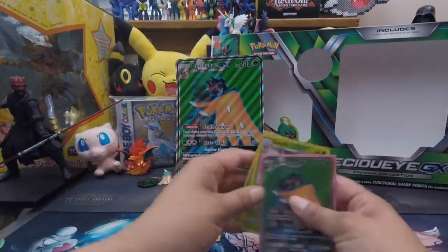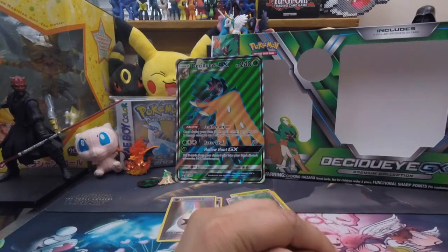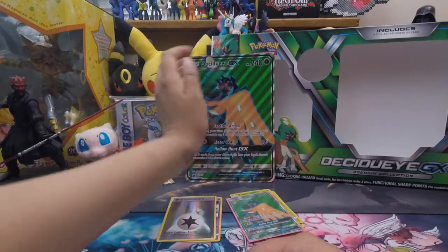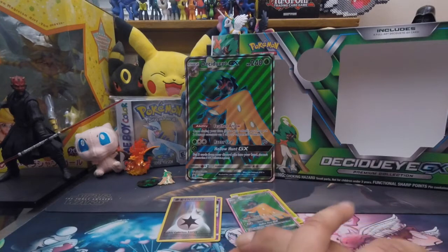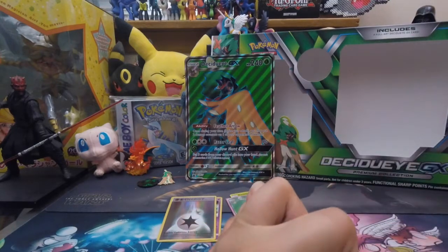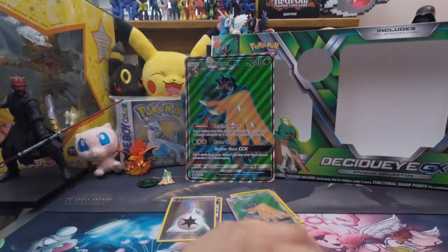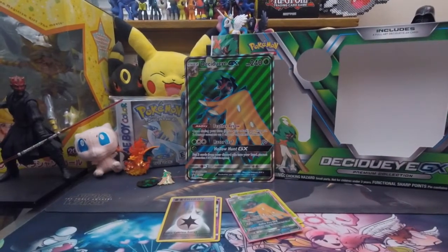I'll go ahead and send those codes to Dream Killer Is Here when you drop that comment in the section below. Sorry we didn't pull anything today, but I had a lot of fun opening this box for you guys. Next time I'll let you know when we do Primarina versus Incineroar. For now, have a wonderful day — remember to peace out, like this video if you enjoyed it, drop a comment, and subscribe if you'd like to open more packs and win some codes. Thank you, bye!